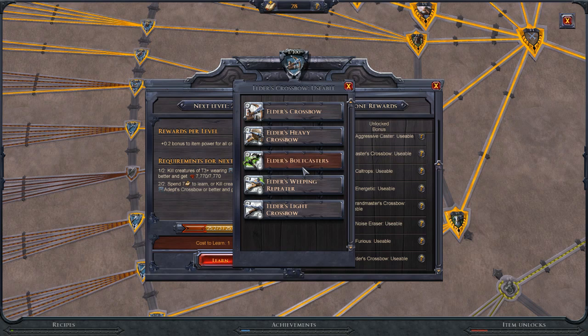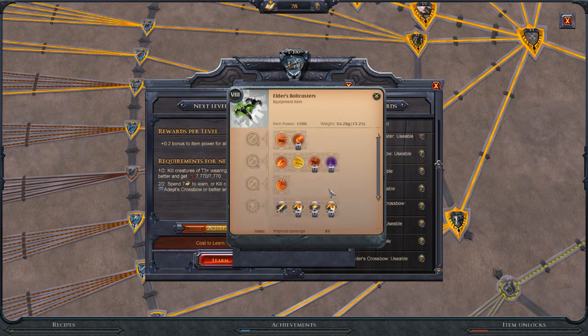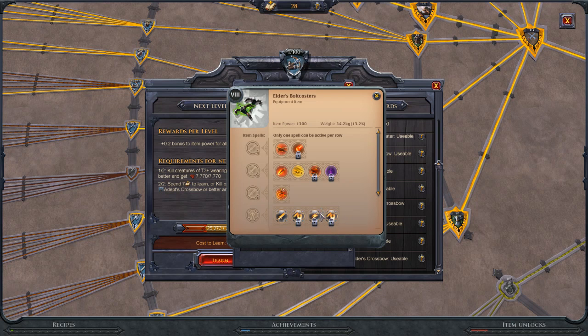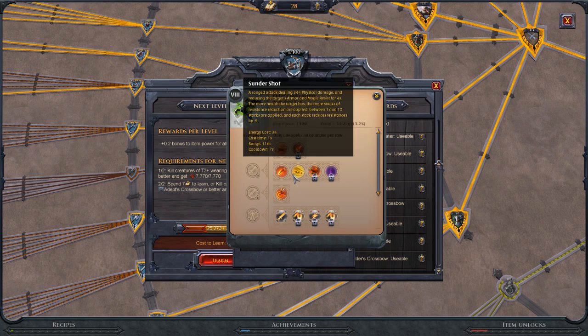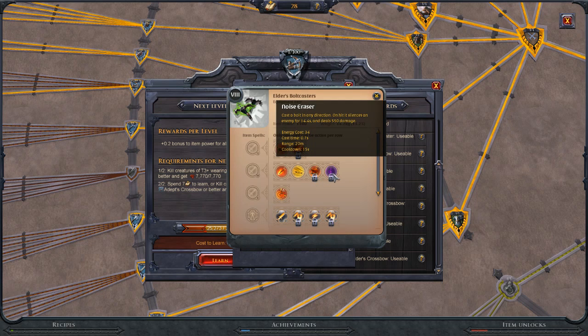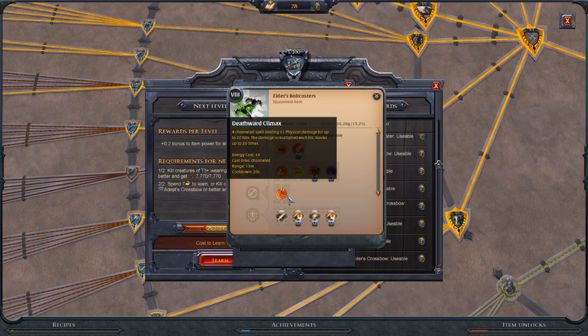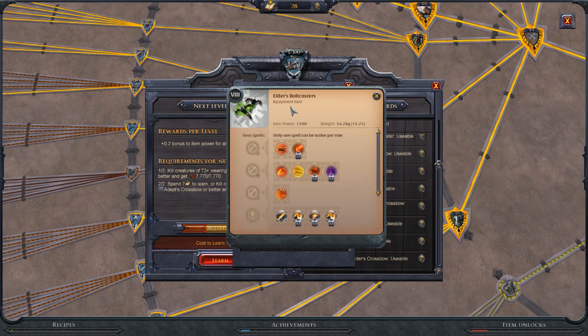The Bolt Caster requires Hellish Bolts to craft. Its ability Deathwood Climax is a channeled spell dealing 11 physical damage per hit for up to 20 hits — damage multiplied each hit, stacking up to 20 times — ending up dealing a ridiculous total amount. If you play this properly, you'd Noise Eraser straight into Deathwood Climax, or Sunder Shot into it. If you silence someone with Noise Eraser and then channel Deathwood Climax, there's probably nothing they can do — they would just die. Very expensive to craft but definitely worth trying if you can get your hands on one.